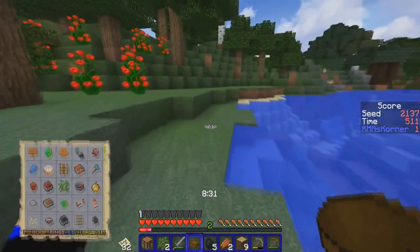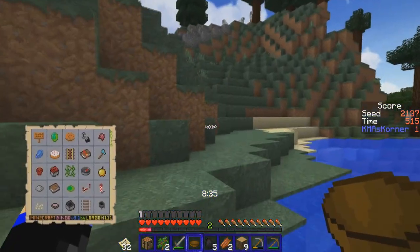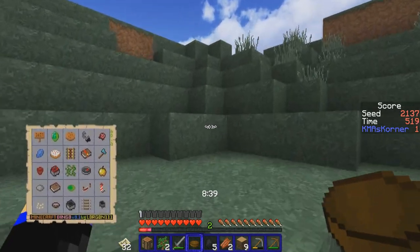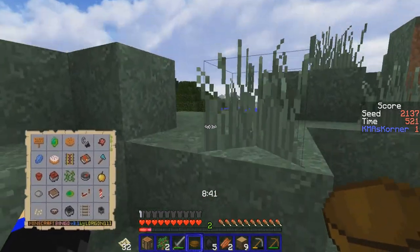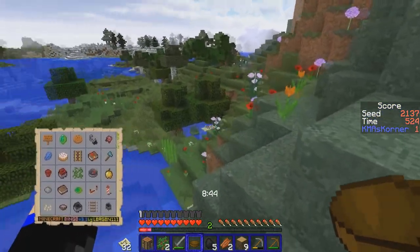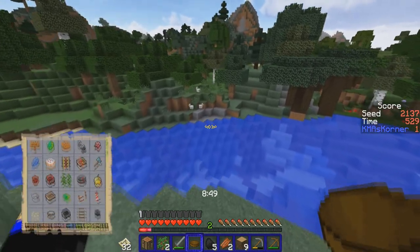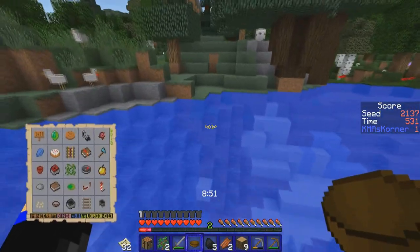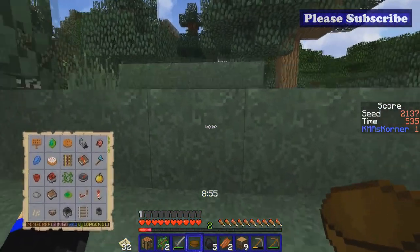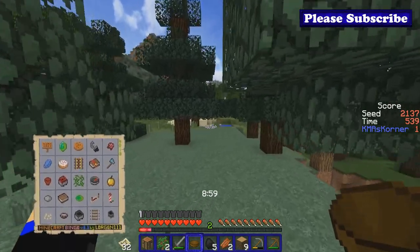We don't want to be jumping in holes when I hear lava. The depth strider is part of the shoes and this is a good idea I think. The pumpkin — I'm going towards the plains over here and maybe we can find a pumpkin over here. Oh come on, run run rabbit run!